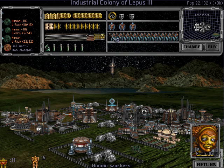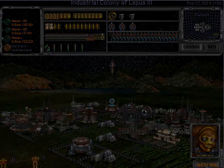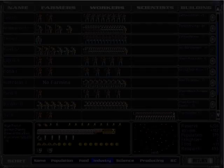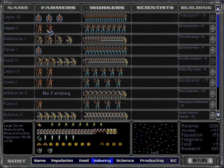Lepus is producing transports for me — I'm actually going to pile up. They virtually do not contribute to research. I kind of want to get Imperium researched a little faster than it's on pace for, but I've got so many colonies that are just on the brink of really great things, but still not quite there yet.